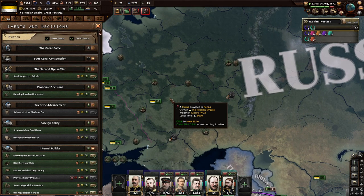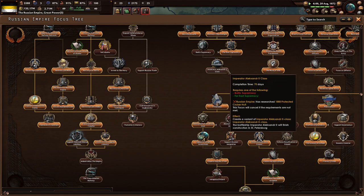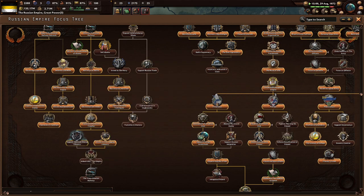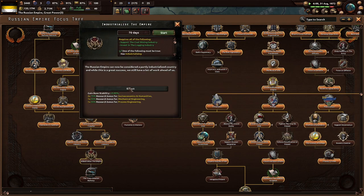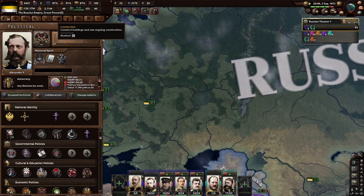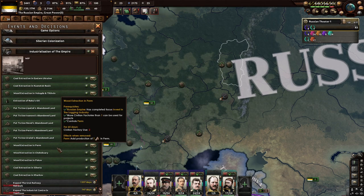Up next, let's keep working toward that big battleship — the dreadnought Imperator Alexander class. We need to get the 1880s protected class, but we'll get there eventually. We've industrialized the empire — the Russian Empire can now be considered a partly industrialized country, and while this is a great success, we still have a lot of work ahead. We have process engineering, mechanical engineering, socioeconomic stuff, and more stability options available, which would be very nice.